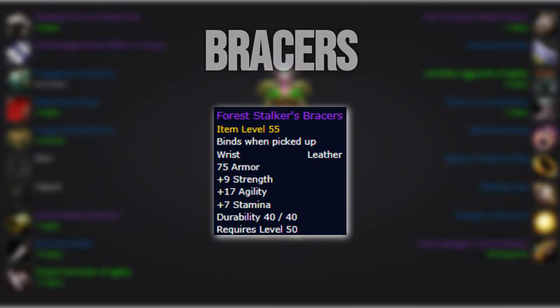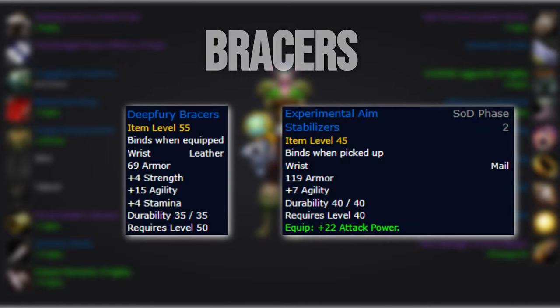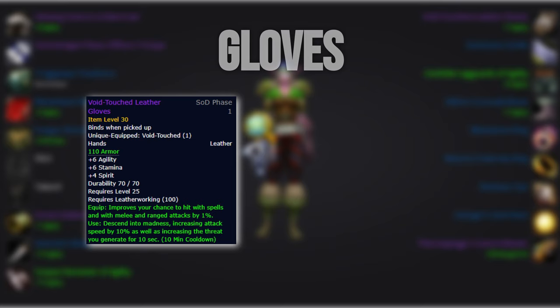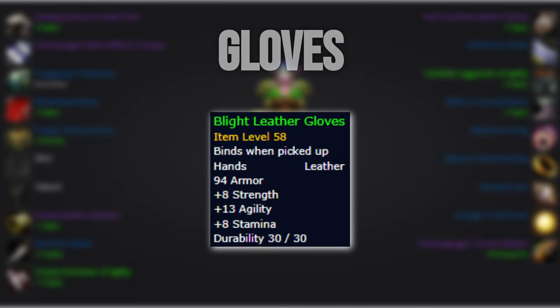For our bracers, we'll want to pick up the level 50 version of the Warsongulch bracers. And if you're not exalted, you can run with Deep Fury bracers or simply stay with your Experimental Aim Stabilizers. For gloves, Void Touch Leather Gloves will be the best option on very short fights. For longer fights, the cooldown offers limited value and will be on par with Fingers of Accuracy. Blight Leather Gloves, however, could be the gloves offering the most value, especially if you're running Aspect of the Lion.